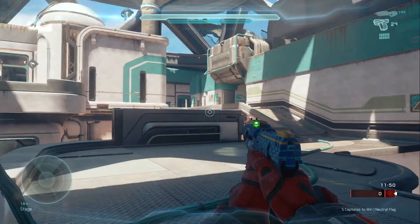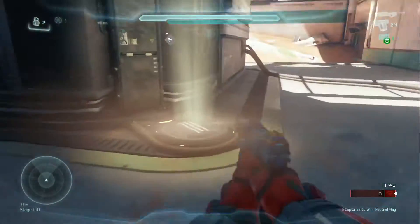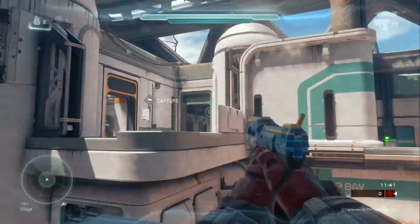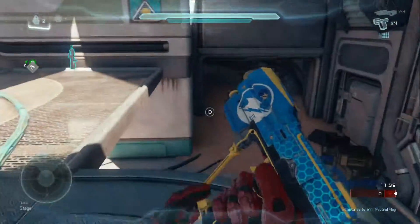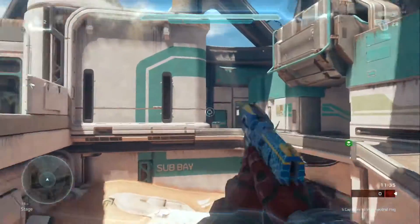And this is on Riptide. This is the map that it probably has the most impact on because the lift sends you so high, and beam rifle spawns right to your right. You don't want to be in the middle of the air if the enemy is controlling all the power weapons.